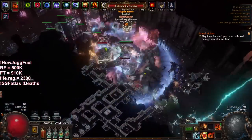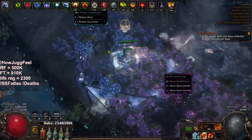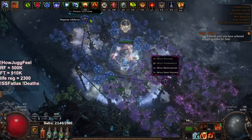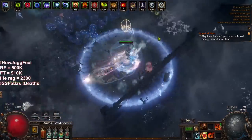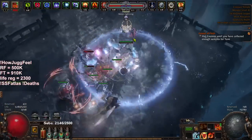This does bring up a good point: whenever you get delirium on a harvest map, it's nice because you can literally walk around and proc the delirium of the whole zone, which is usually quite a few monsters.